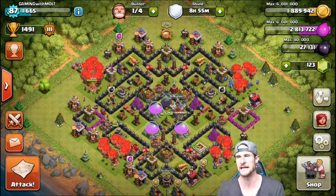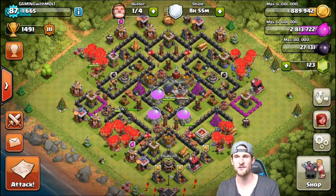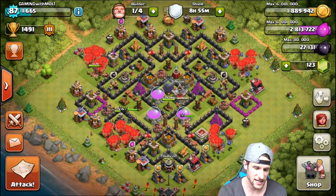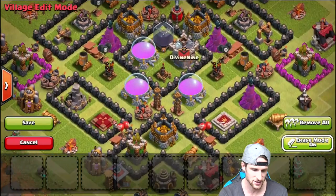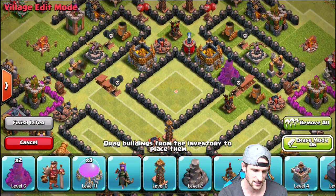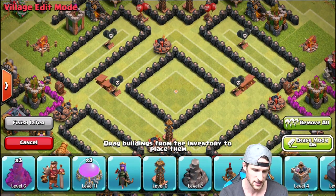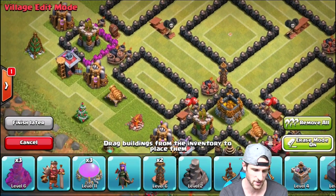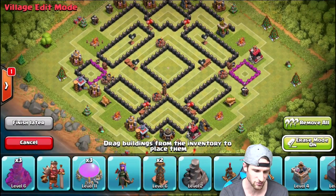I'm loving building up again, it's a lot of fun. So we have our first Town Hall 9 base design right here guys — y'all can take a screenshot if you want. We'll go into edit layout, into eraser mode, so you can see what it looks like without all the buildings in it. That way you can take a screenshot of the layout and throw in the buildings however you please.